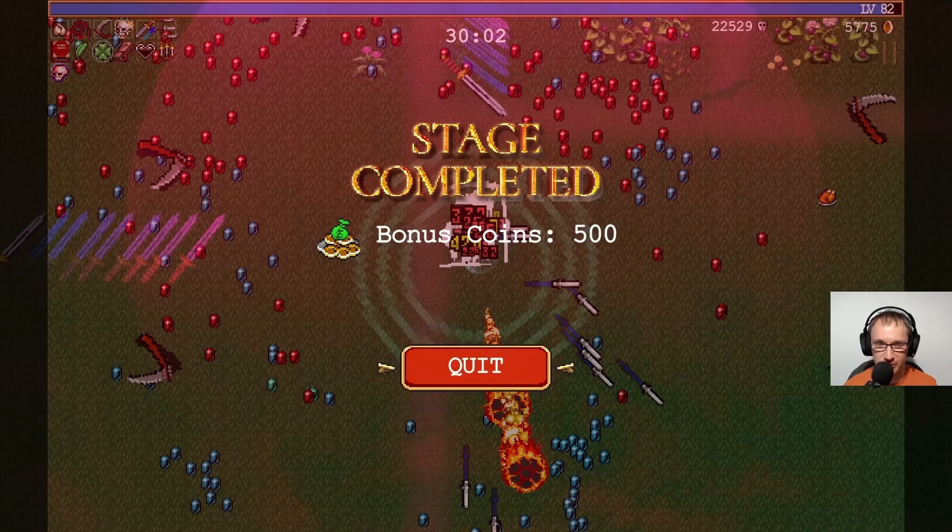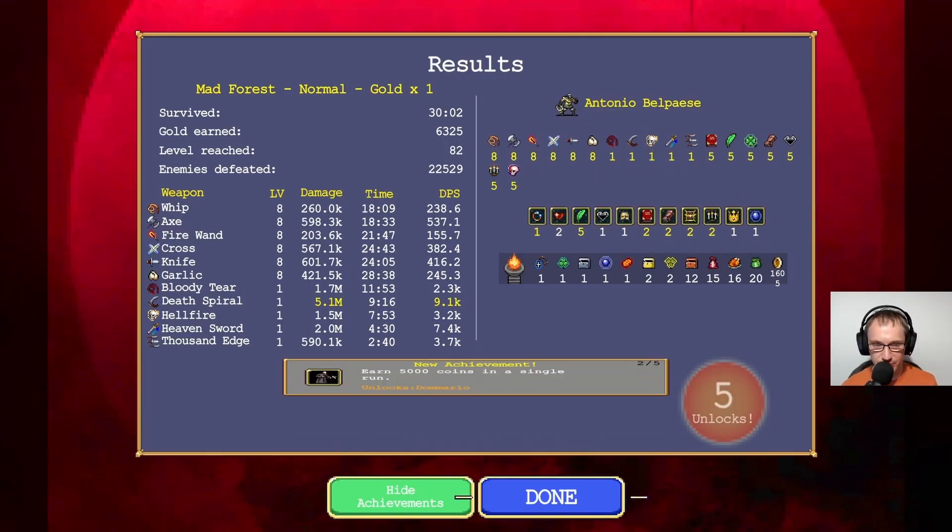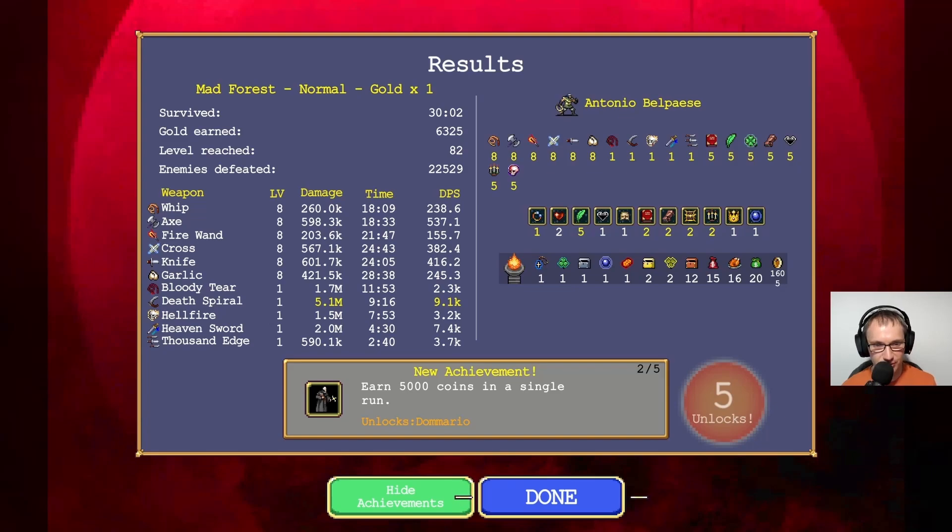We did stop him slightly there. Stage completed - level 82. Something hit him there and he stopped for a second. So I wonder if there is a point where you can kill him. Defeat the mad giant blue Venus in the mad forest - we did it! And five thousand coins single run. That's Demario.